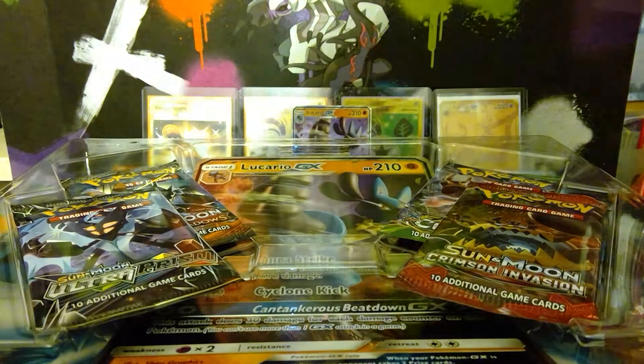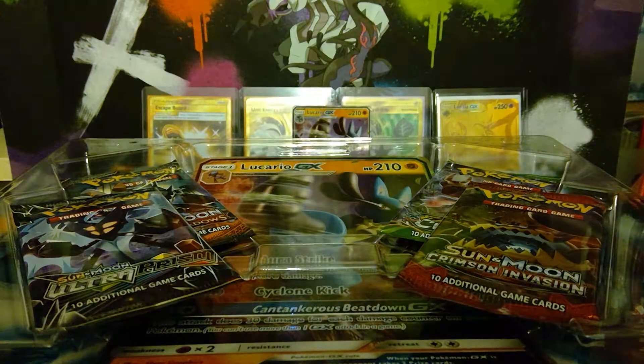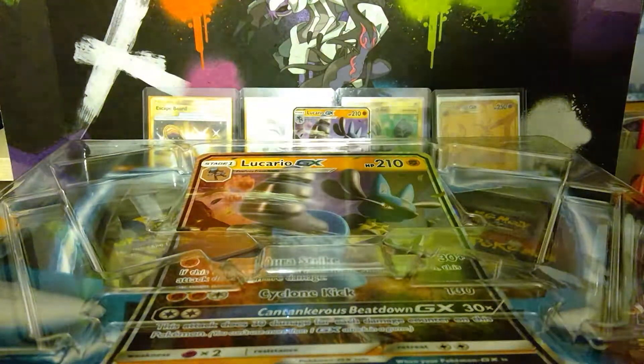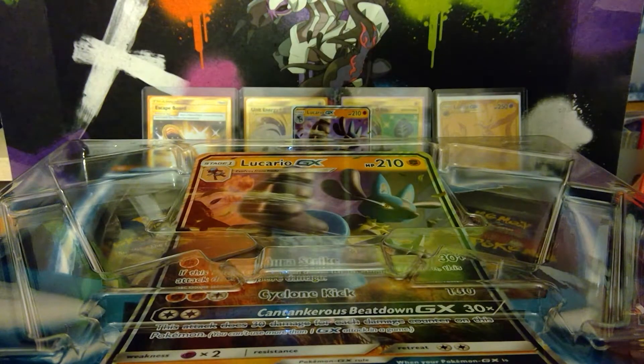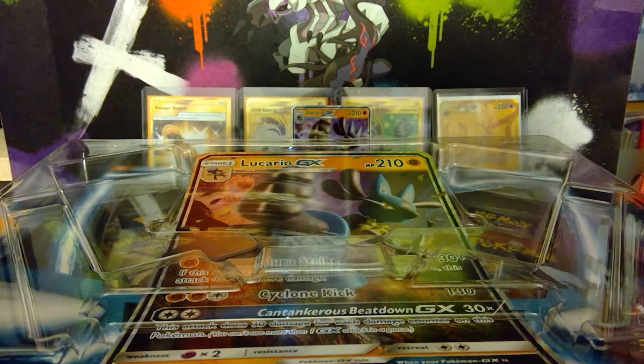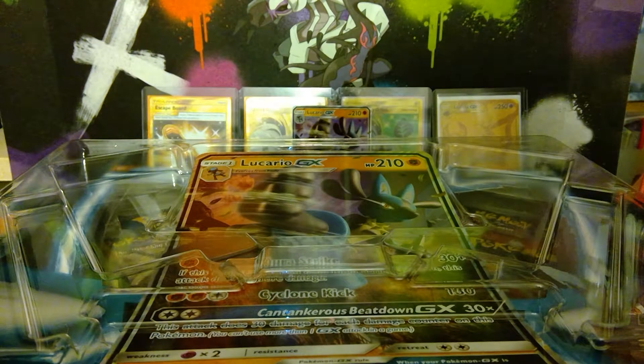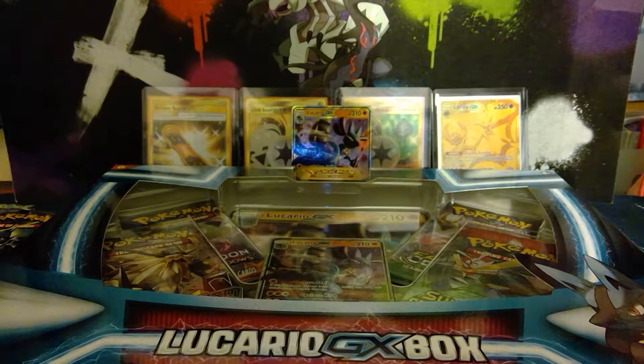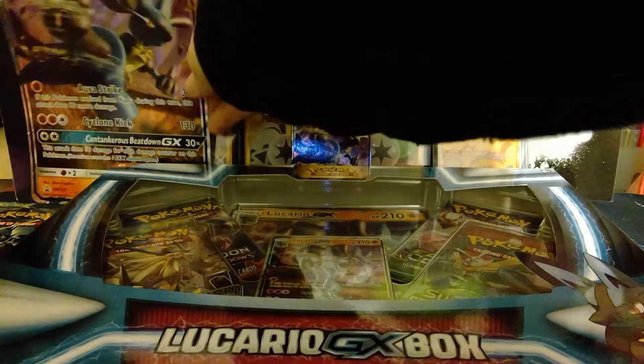Which is what they turned out to be — I was quite unhappy about that. They seem to be doing a lot of boxes with alternate art instead of a promo card. Code card off to the side. We will have Fates Collide first, Burning Shadows, Crimson Invasion, and Ultra Prism in that order. Then let's get the Lucario Jumbo out.